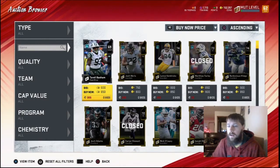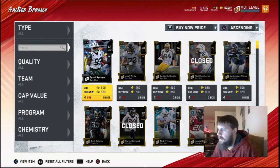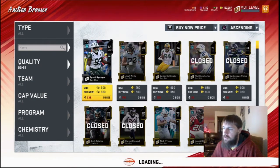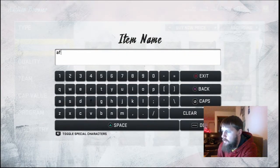Yo, what's going on guys? Nick here. This is episode 4 of Trading to a Million Coins. I want to look at the Jamal Adams set today because we have enough coins now and the market's low enough where I think we can do it for cheap.